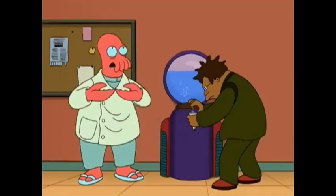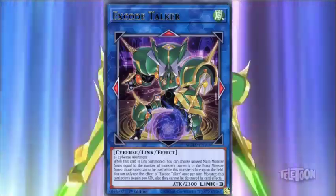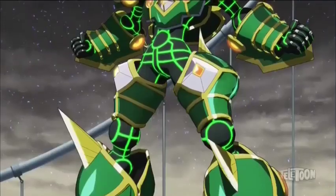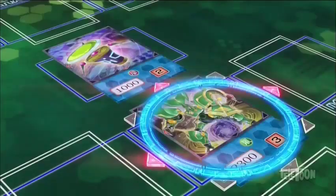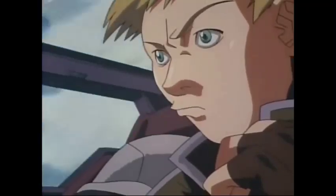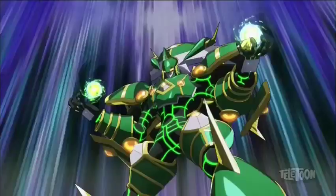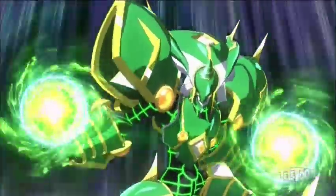I set Digitron and Multi Sledgehammer in the Link Arrows — it's all coming together. I Link Summon Link 3 Xcode Talker! Balance is made to be broken! Xcode Talker, protect the monster you're linked to! Positive card relationships — destroyed by effects, and it also gains 500 attack points. That's really convenient! Need I remind you, you are stuck in my loop of despair! You can't escape it! But Xcode Talker's second ability will end that — for every monster in the extra monster zone, one of your main monster zones can't be used! Oh no, I'm going to die — whatever will I do.